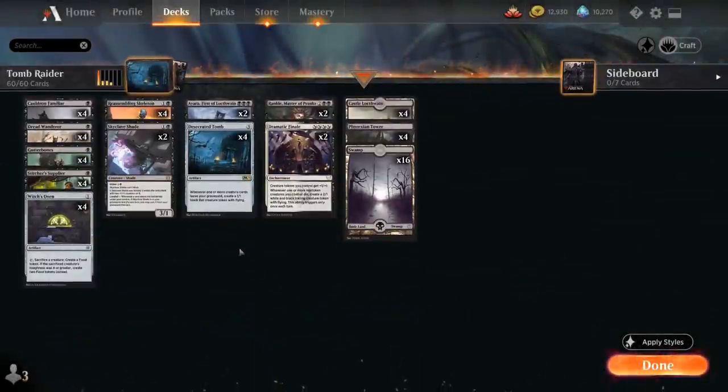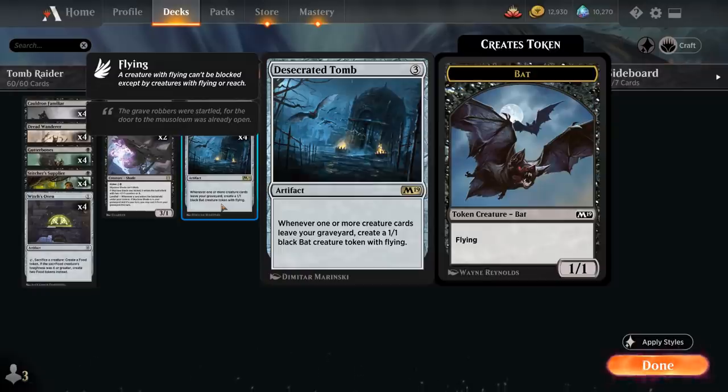The deck is built around Desecrated Tomb, the three-mana artifact that says whenever one or more creature cards leave your graveyard, create a 1/1 black bat creature token with flying. Our deck is filled with cheap ways to get back creatures from the graveyard to enable Desecrated Tomb.